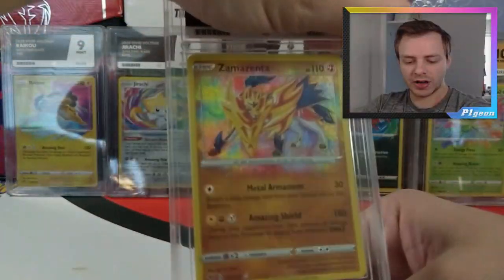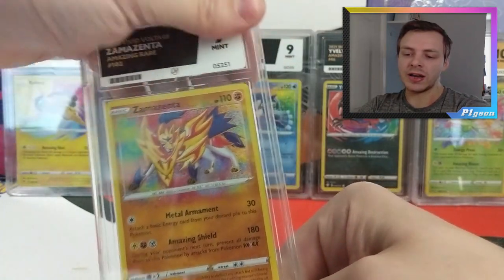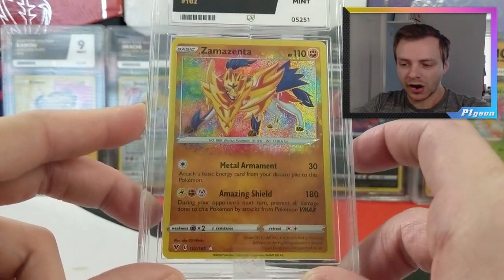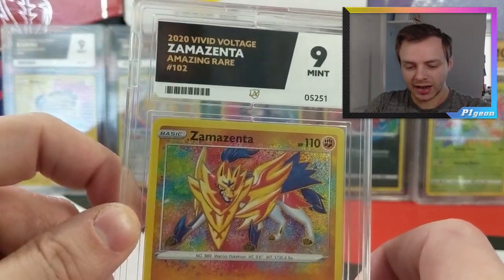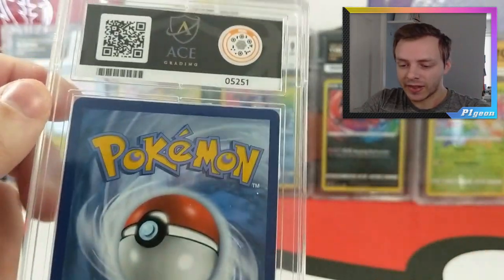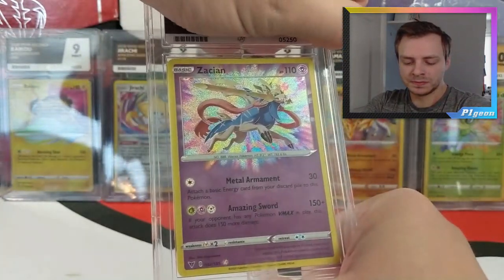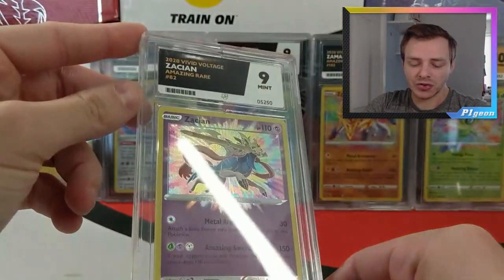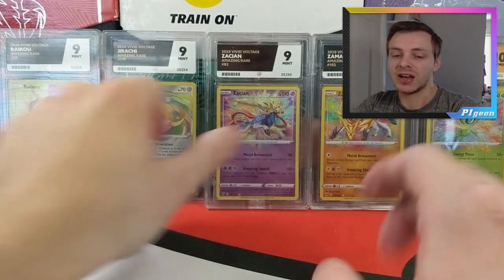Next up we have our Zamazenta Amazing Rare - I love Amazing Rares. We get a Mint 9. I don't know if these will all come back as 10s. The one card I really want to be a 10 is the Zapdos, Moltres and Articuno - because that is a beautiful card and I've got the Ace label on that. Now we have Zacian - look at the shine on that Amazing Rare - and that is also a 9. Pack fresh cards, you can't guarantee Gem Mint 10s, so to get 9s is all amazing.